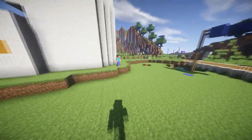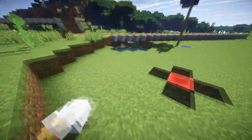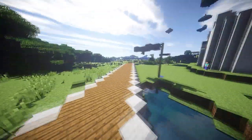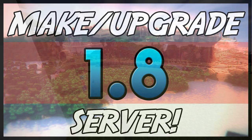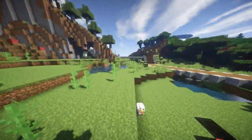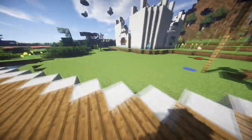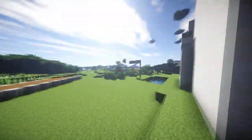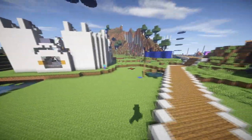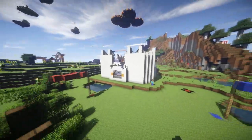Hey guys, welcome to another bucket plugin tutorial. Today it's on the minigame Conker. Before I get into how to set up this plugin, I want to give a quick shout out to a video made by Numero Uno. You can click it now — there'll be a link in the middle of the screen. This video shows you how to make your server 1.8 and 1.7 compatible, which is really useful if some of your users have updated and others haven't.